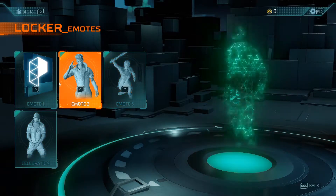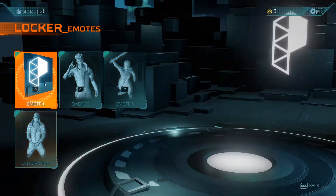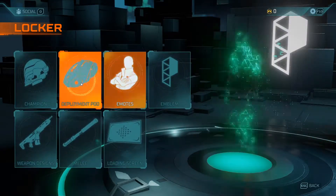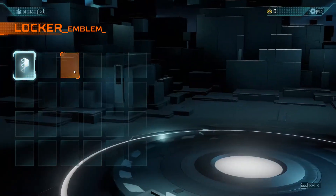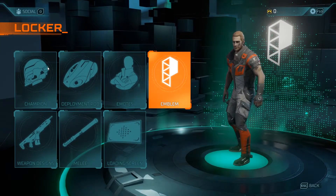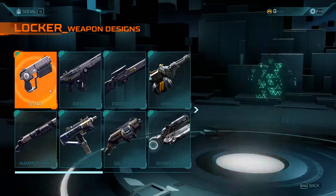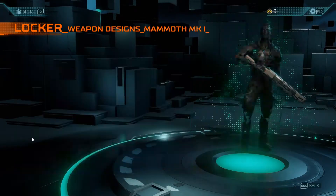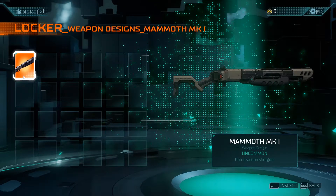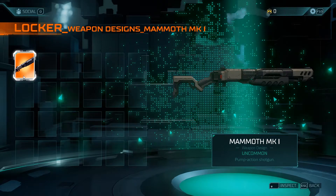You can choose your post-game emote in this menu - so these are the emotes. Then there is the Emblem section - I'm guessing the stickers you buy from the market will appear here and you can choose to use them in-game. Weapon Designs - you can buy some skins from the market. We saw one skin for the Mammoth MK1 in the market, and this is the stock Mammoth MK1 - you have skins for it in the market.